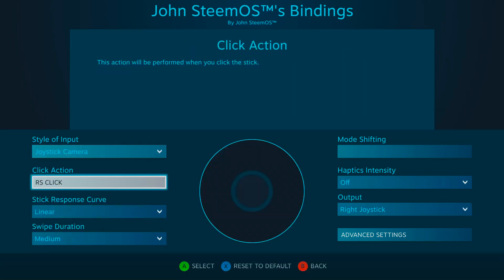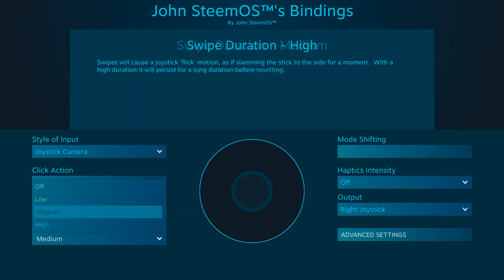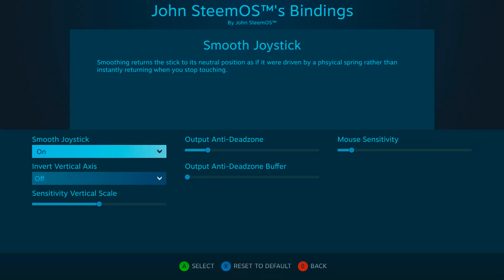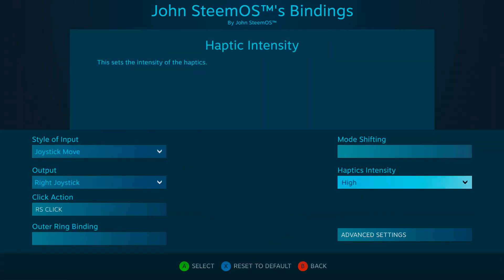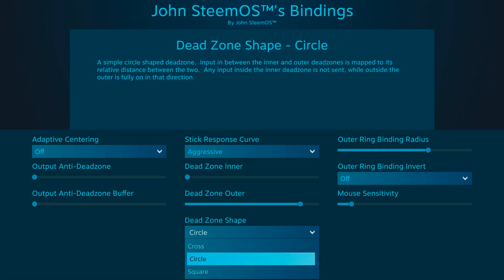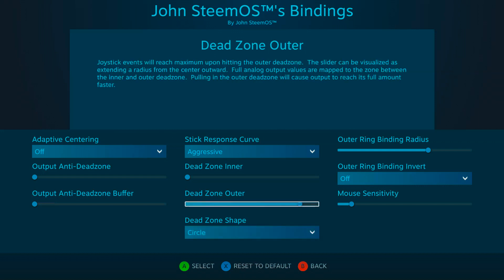Joystick camera gives us the option to set a swipe duration and a smooth option under advanced settings. Swipe duration is used to simulate a flick of a real joystick, although I haven't played around with this too much yet. Smoothing is supposed to return the stick to the neutral position slower, as if it was driven by a physical spring. Are you still with me? Because I'm lost on some of this too. Dead zone shape seems to have an effect on our settings and stick response curve, but it's hard to tell the difference between dead zones when you have to wait a minute or two to get back into testing. The bit of joystick emulation I did try led me to believe that a circle-shaped dead zone allowed me to hit those non-cardinal directions with more success.